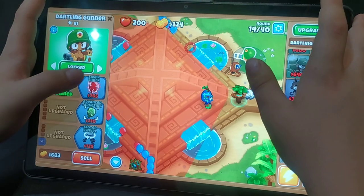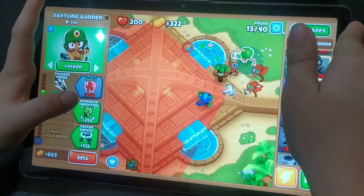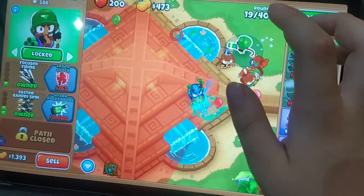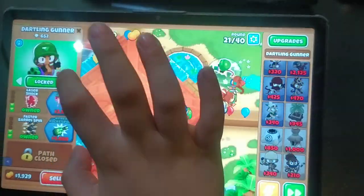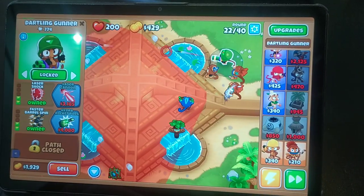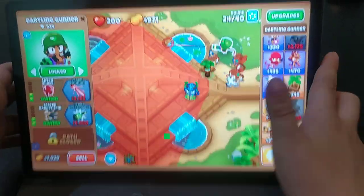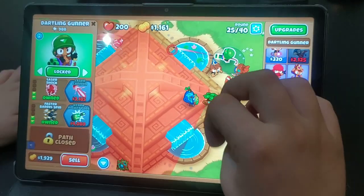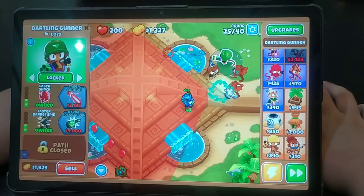I need to get Advanced Targeting. I'm gonna get the Hydro Rocket or the Laser Cannon. Go in the comments and tell me which one you like more — the Laser Cannon or Hydro Rocket Pods. If you like the Laser Cannon put L, and for Hydro Rocket Pods put H.